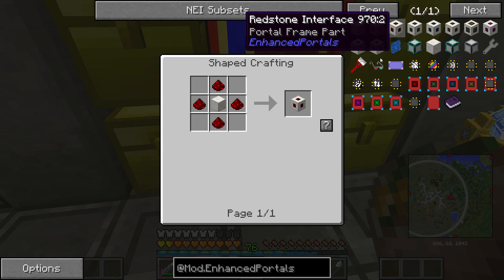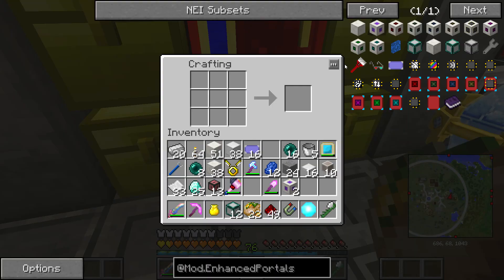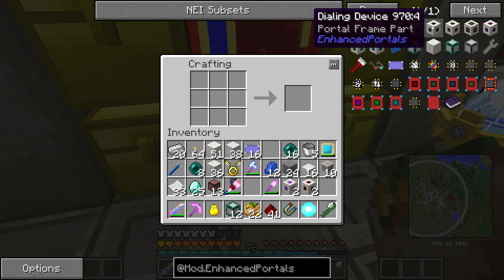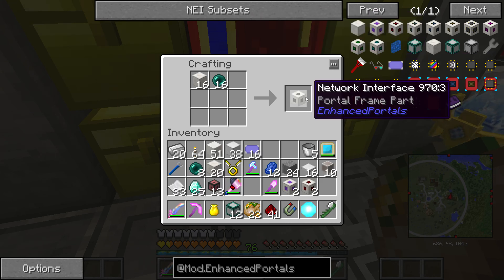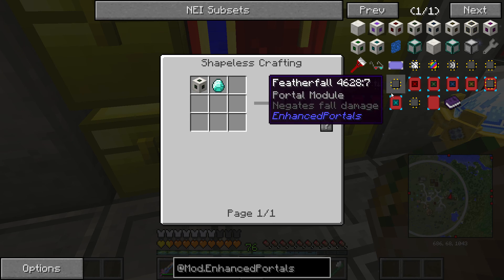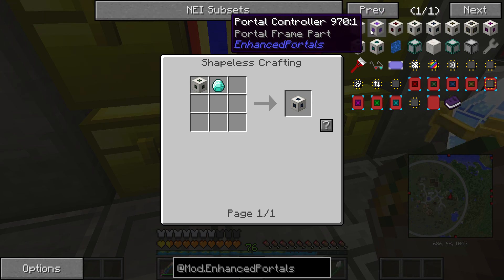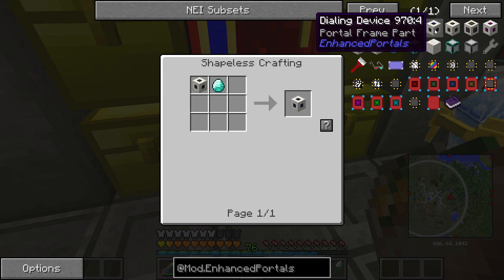I also think I want the redstone interface. Let's make two of these redstone interfaces — one for each portal — so we're going to activate these portals with buttons. We're probably going to need a network interface as well. And we may as well make a few dialing devices. You can either use the network interface to just put two portals together, or use the dialing device to put many portals together — so let's try that.